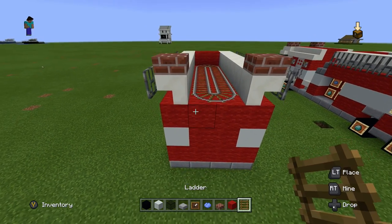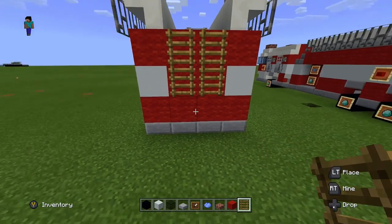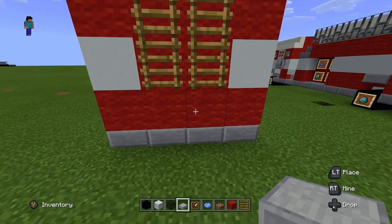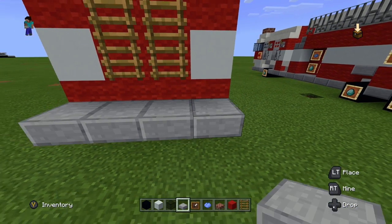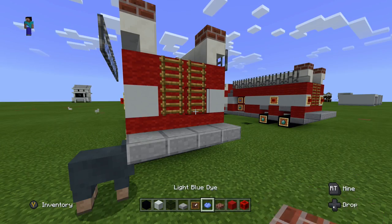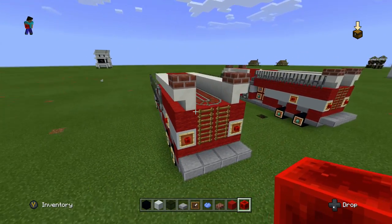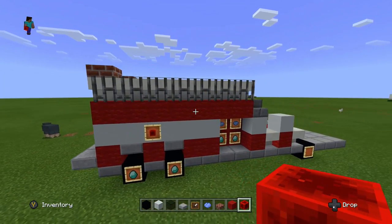Now get some ladders and put down four ladders on the back end coming down from the top — two here, two there — leaving the bottom open for stone slabs. Once you have all four ladders down, pull back out our stone slabs and put down four stone slabs on the bottom part of the first layer of red wool. The last thing for the back is to put down two more item frames on the white concrete blocks and put a block of redstone in them so it looks like the lights in the back. That's what the finished back of the fire truck should look like.